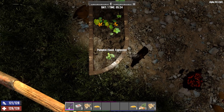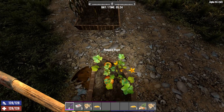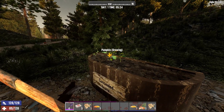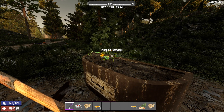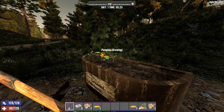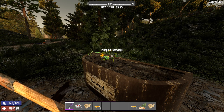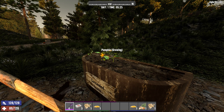Trap traits such as explosive only take effect once you reach the final stage of a plant. You'll notice that the time required from tripping the plant to explosion is quite short, and this is intentional. The goal is to make sure that you can use plants like these to catch players off guard if they're sprinting through a field or riding through it with a motorcycle.